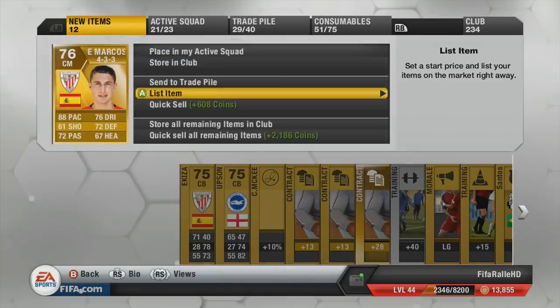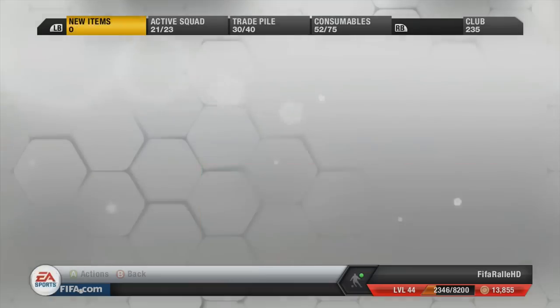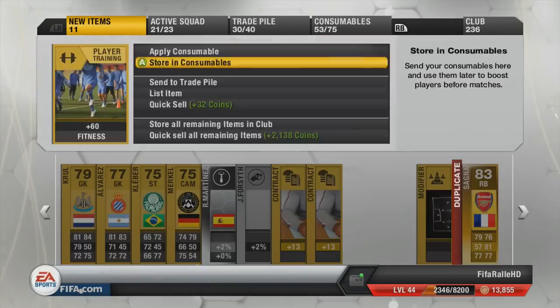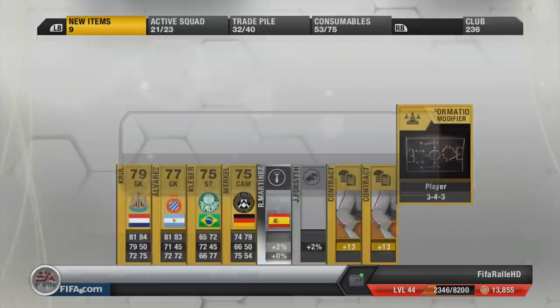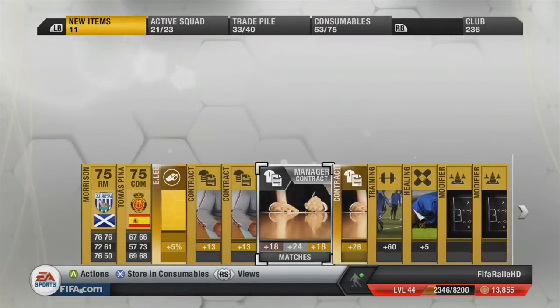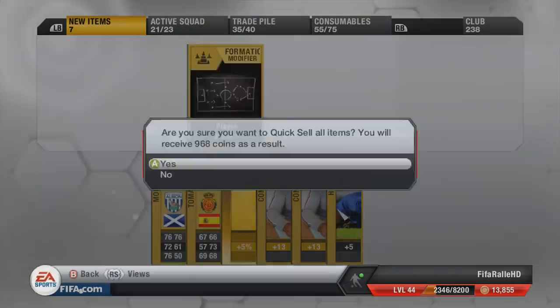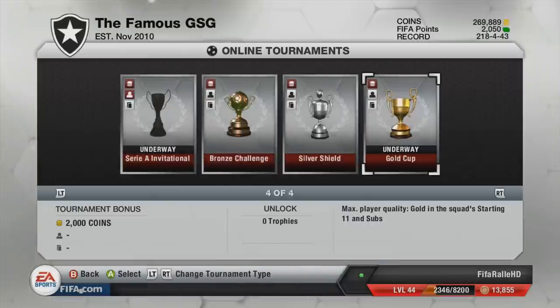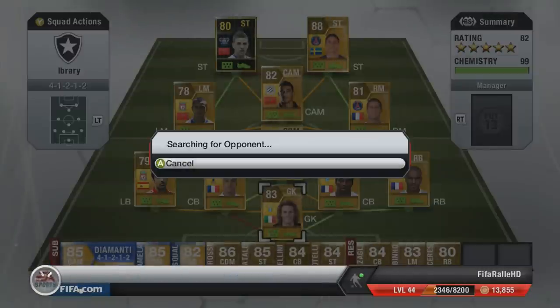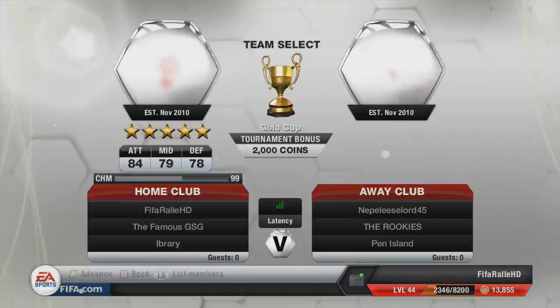We open up a few packs — we get a Sanya, we'll list him up and make a little bit of profit. In the final pack we get Howard — no good players whatsoever, a little disappointing. Then we go and pick up Lincon as the second-to-last five-star player. We only need one more — that is Lee Trundle.